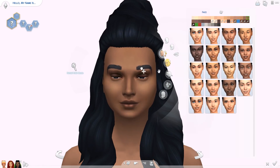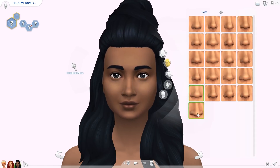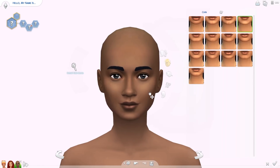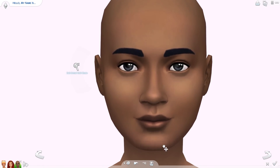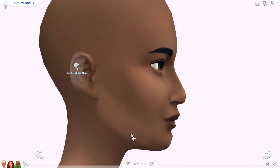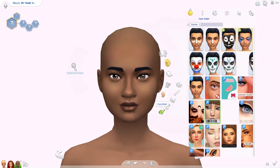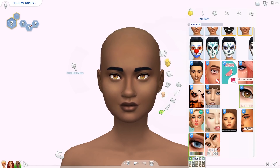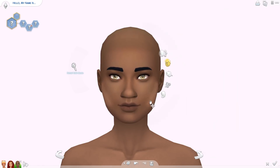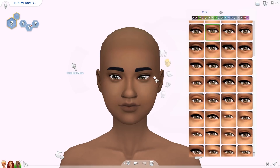Next up we're making the pineapple sim. Her name is Promise and she's adorable — I absolutely love how she turned out. I gave her green hair because of the leaves sticking out of the top of a pineapple. I wanted her hair to be green but the rest of her clothes to be yellow, and her makeup is yellow too. She's so cute — I gave her a little yellow heart on her cheek. I need more CC; I need to go CC shopping again.